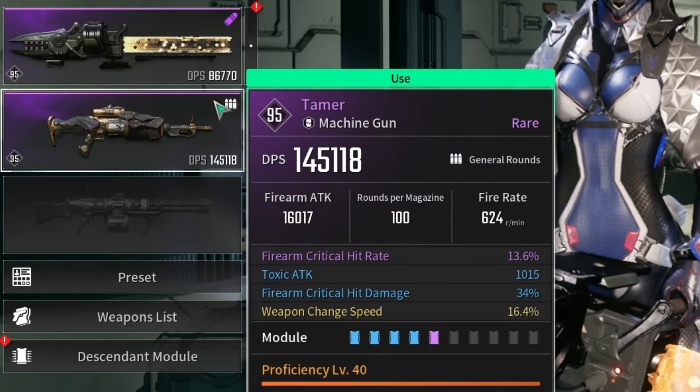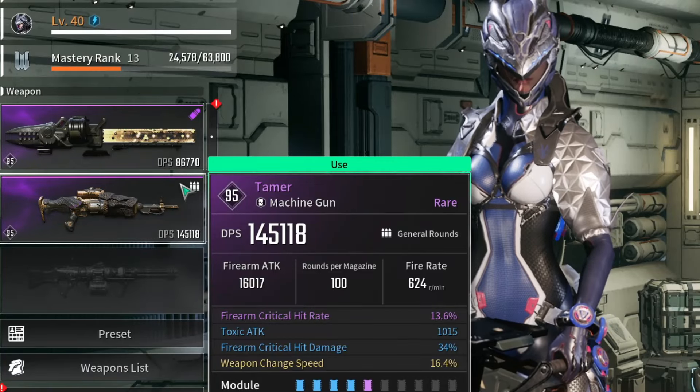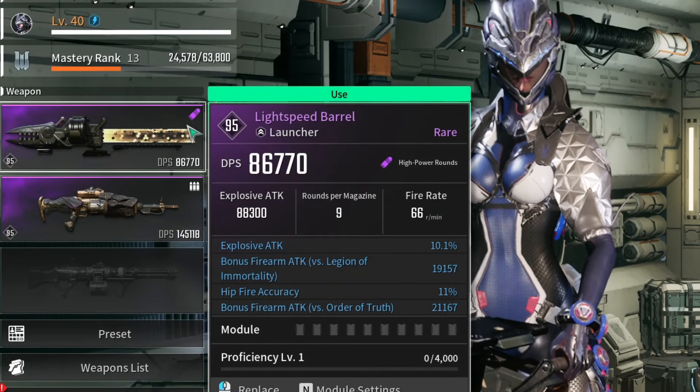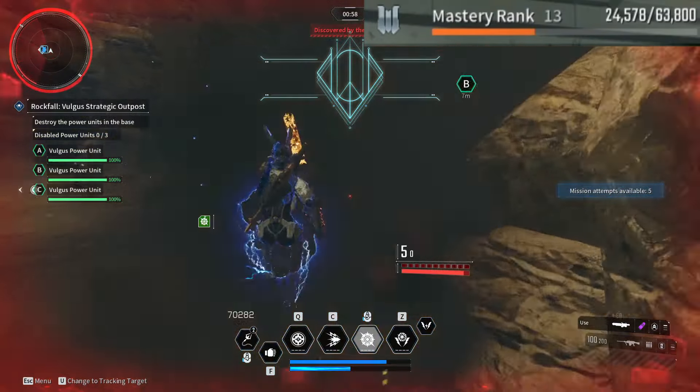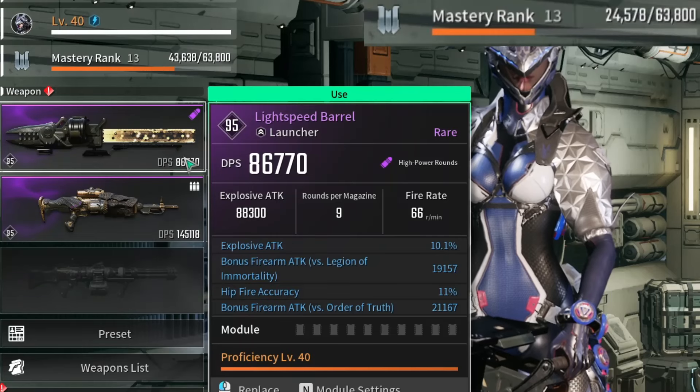As you can see, I have a maximum level character. The weapon in the second slot is also maximum level, and I will run only missions which I have done before, so it will not affect our mastery. I also equipped a weapon with zero proficiency in my main slot.